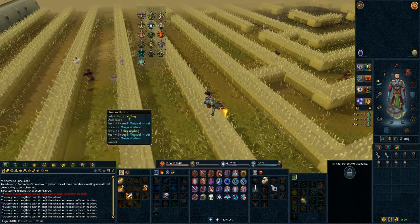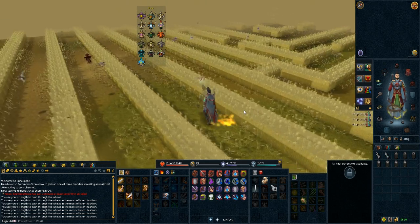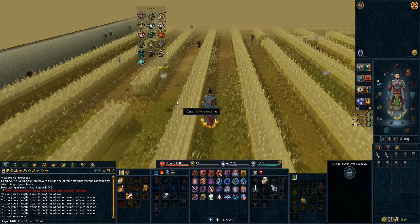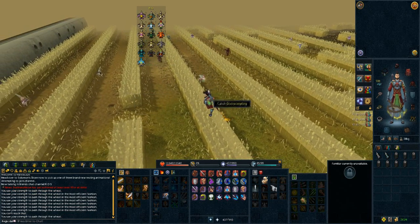Since the update this past Monday, the implings that you've caught have been tracked and recorded for when batch 2 comes out. For all of you who are looking to get a jump on this requirement, I'd suggest going to Prifddinas for all of the lower level implings, and then camping the spawn points of the other implings, such as ninja, dragon, and kingly.